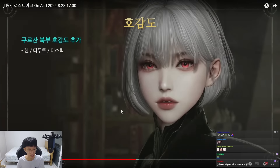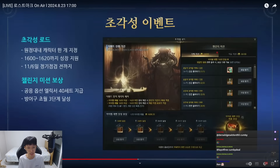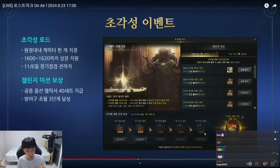They're adding new rapport characters: Ren, Talmud, and Mystic. Next is the Hyper Awakening Path — it's an event. You can apply it on a 1600 character, and it will support honing from 1600 to 1620. You can only designate it on one character, like an Express Pass. Not only does it support you with honing materials, if you clear the challenge it gives you a 40-set Elixir.